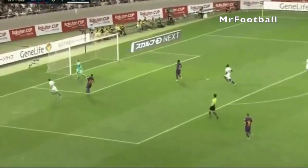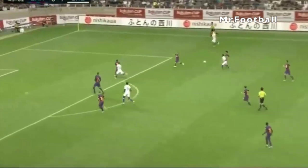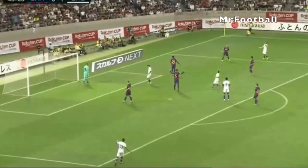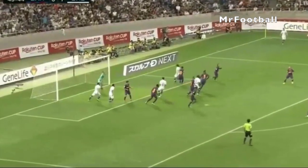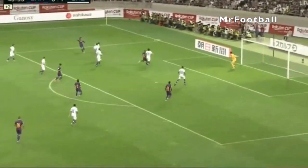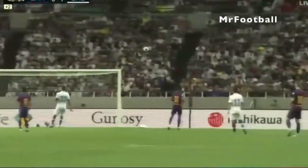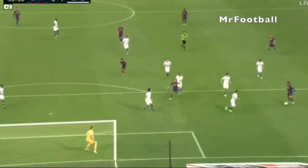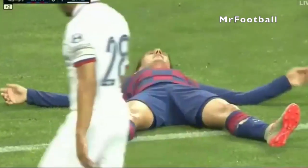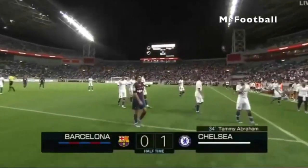Ricochet off Jorginho, there goes Pulisic — he's in on goal again, has to do it himself. Griezmann on for Dembele, the holes appearing at the Chelsea defense. Jordi Alba looking to instigate himself here. In fact it was Griezmann who took the shot eventually — similar angle to Pulisic just moments ago. Lovely interchange as Griezmann gets the ball back, Abraham profiting off Sergi Busquets' error.